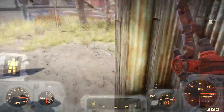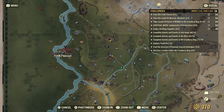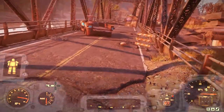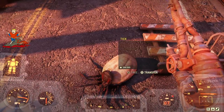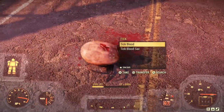Don't forget to raid the emergency medipack there. Before we're done, I like to head over to Point Pleasant and cross the bridge as soon as you spawn — there's some ticks on the bridge.